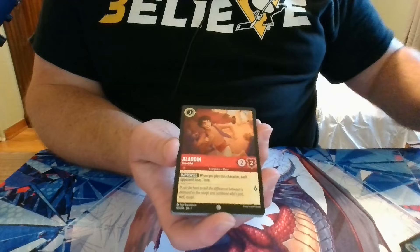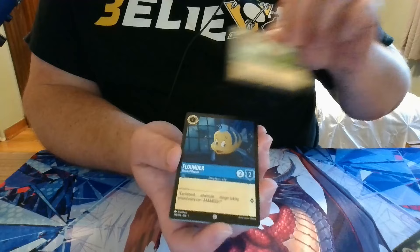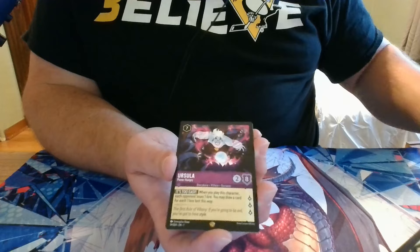Pack 11: we have Aladdin, Minnie Mouse, Friends on the Other Side, Megara, Flounder, Cerberus, Anna, the Mad Hatter, Chief Tuohy, a Rare Simba, a Legendary Ursula, and a Foil Super Rare Mickey Mouse.